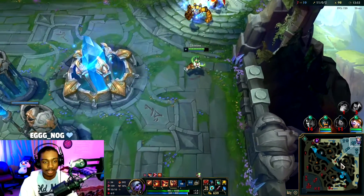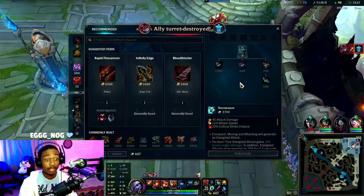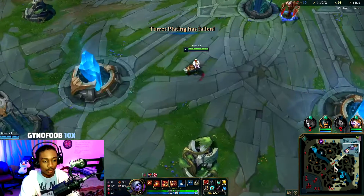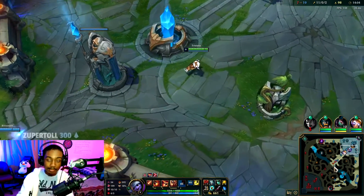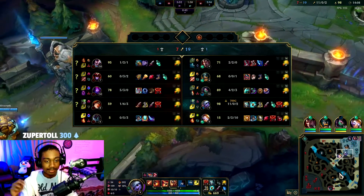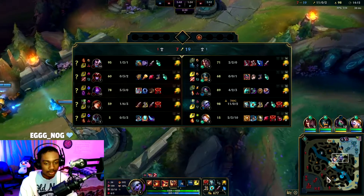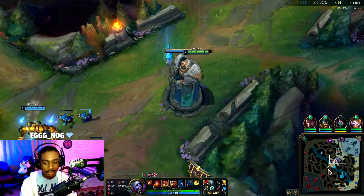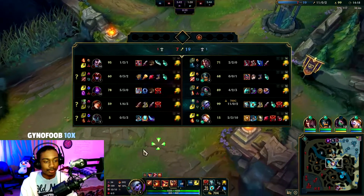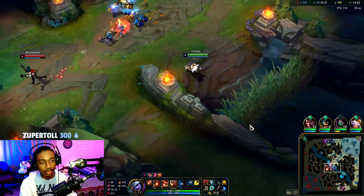All right, we hold a lot of value — 700 gold bounty. For third item you can either go Rapid Firecannon or Infinity Edge. Go Rapid if they have many bruisers or assassins you want to distance yourself from, or get IE just to amp up your critical strike damage. We have Stormrazor and Galeforce — the ultimate combo.